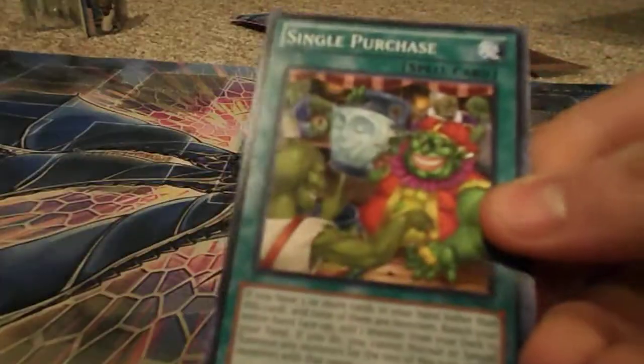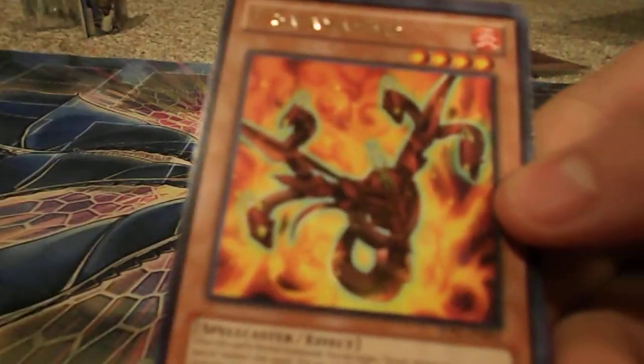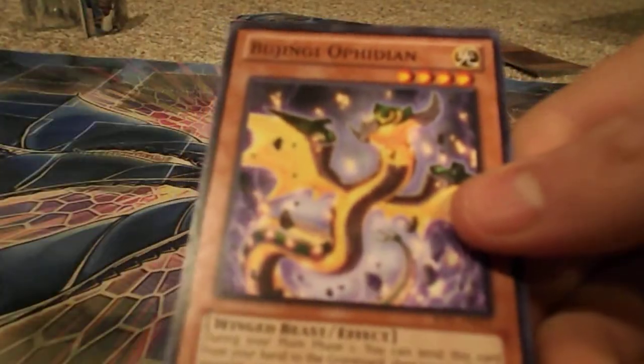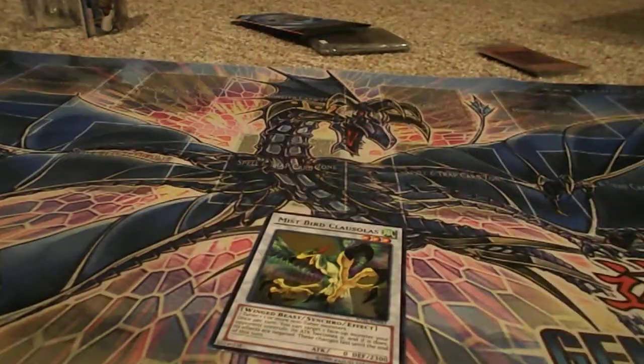Brotherhood of the Fire Fist, Super Defense Robot Elephant again, Single Purchase with Potter Duality on it, Mecha Phantom Beast Cult Wing, The Salamander, Bujingi Turtle, another Googly Eyes Drum Dragon, Bujingi Opedian, and Armageddon Designator.